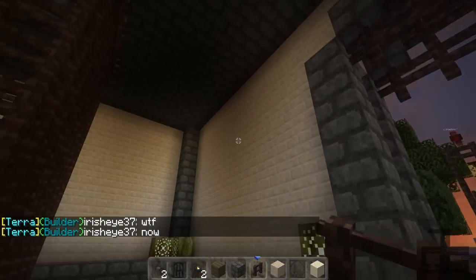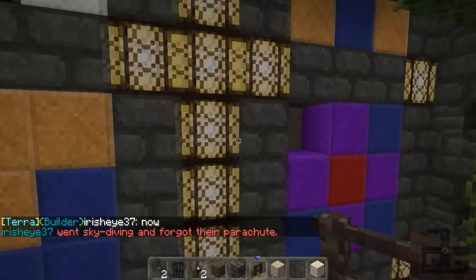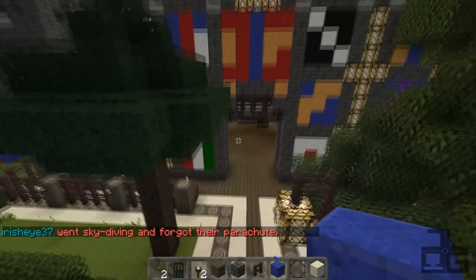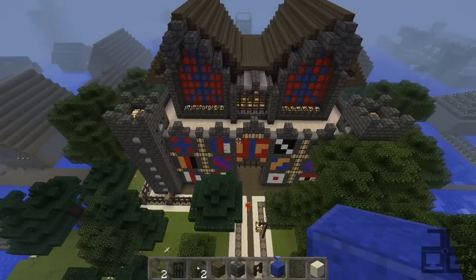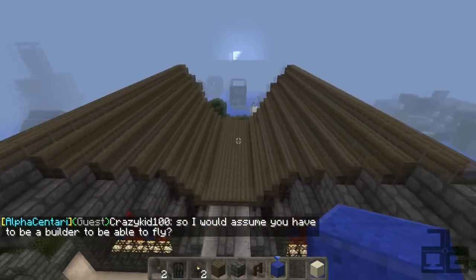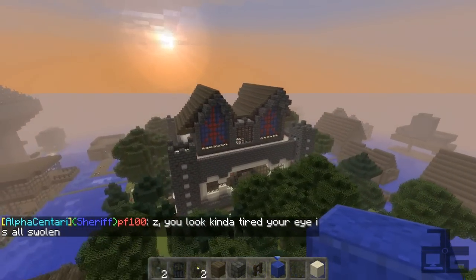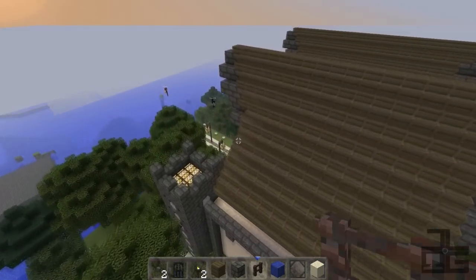I wonder how creepy it looks. I'll have to watch your video to see what it looks like. Or you could just do F5. That's true. The arms are black. You're supposed to be able to see through the arms. Unless Notch fixed it so that skins could not be transparent. Okay, I think we are just about done.